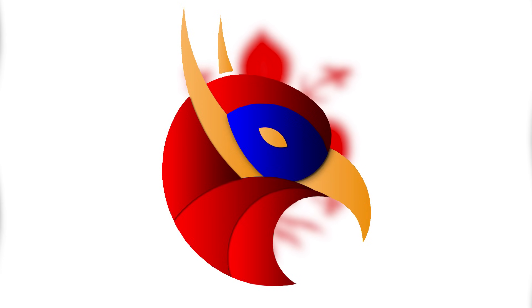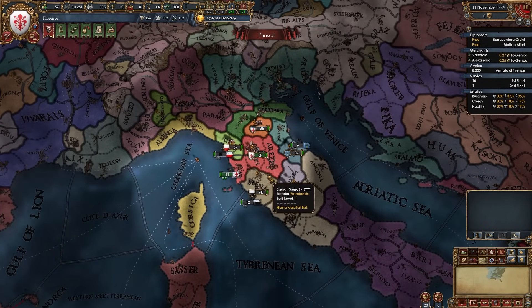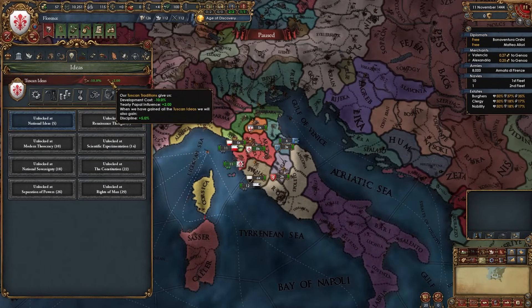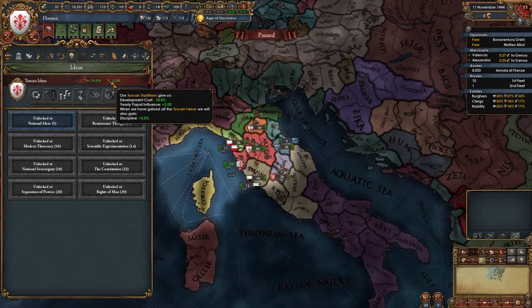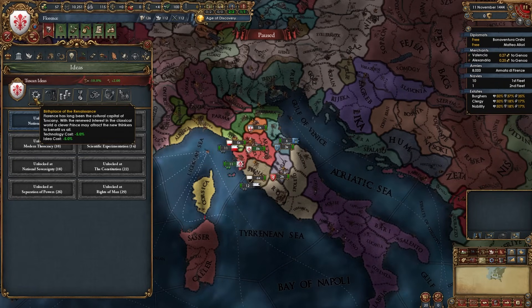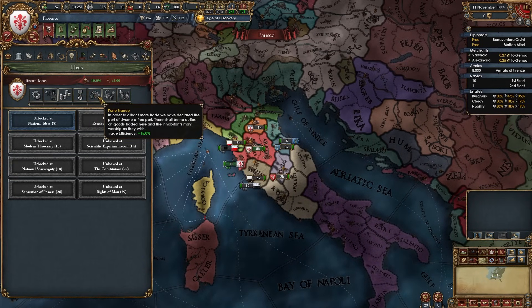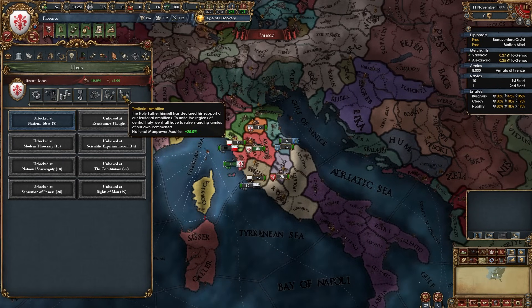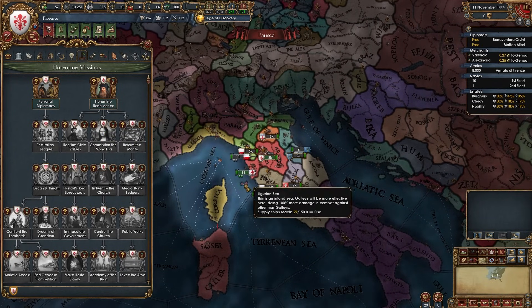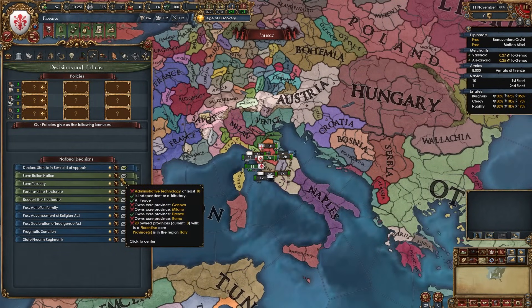Welcome to today's guide for Florence for EU4 1.36, King of Kings. Florence is located in central Italy in the area of Tuscany, and it is one of the best nations — if not the best — for playing tall, thanks to its amazing national ideas. Starting with minus 10% development discount and plus 2 yearly papal influence, and finishing with plus 5% discipline.